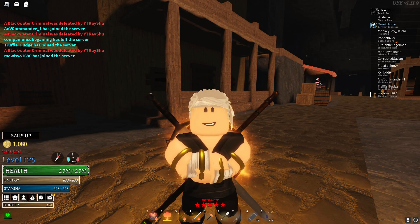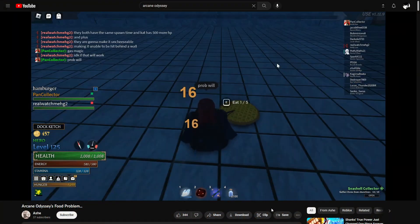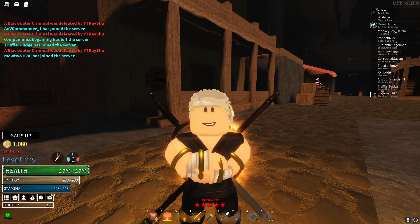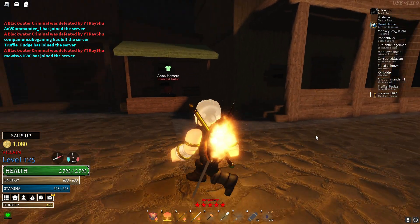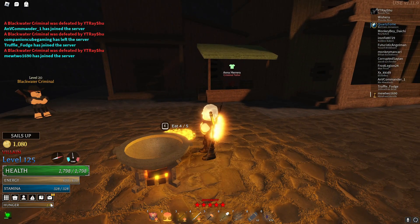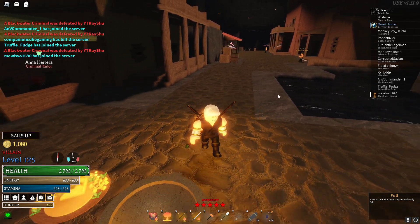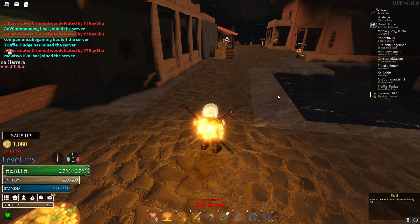I was scrolling on YouTube and found this guy that ate like a hundred pies, which gave him like 7,000 hunger. I was confused — how the hell are you able to eat that much? Because when you're at 100 hunger, a little bit over where the number becomes yellow, if you try to eat it says you're full. But this is actually pretty simple to do — I figured it out a second ago.